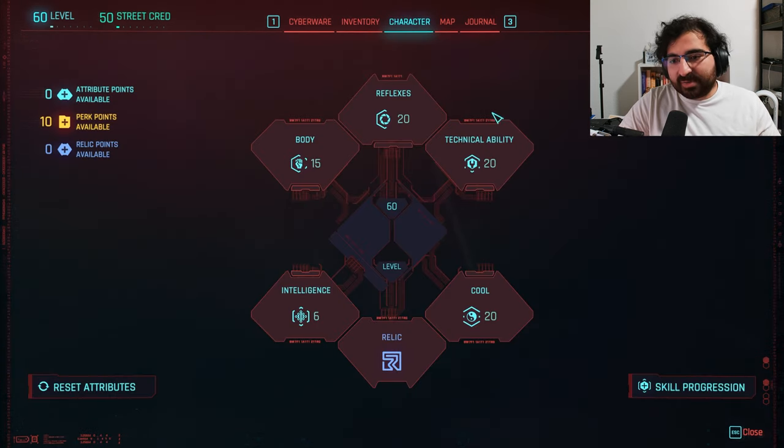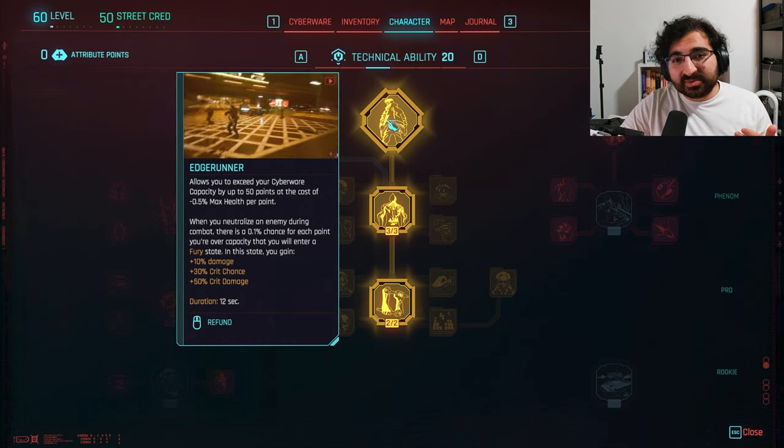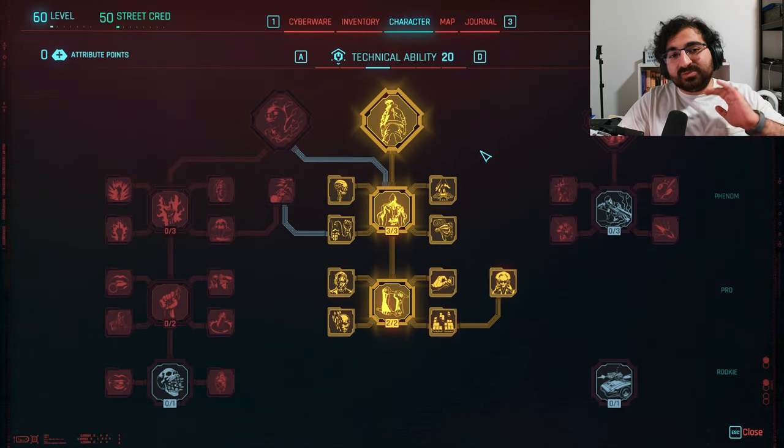First things first, let's talk about technical ability. You've got to max out this skill tree by the end of the game so you can have access to Edge Runner, because without it we can't make the most of our cyberware. So make sure that by the time you're at least reaching endgame, max out this middle branch.